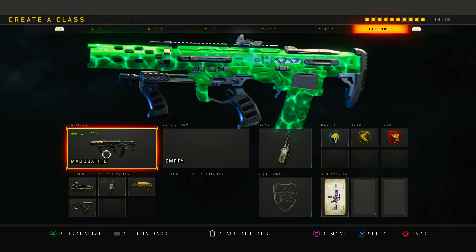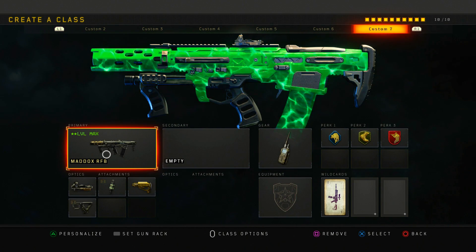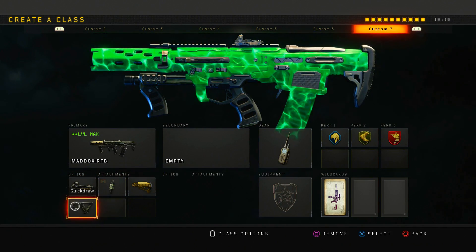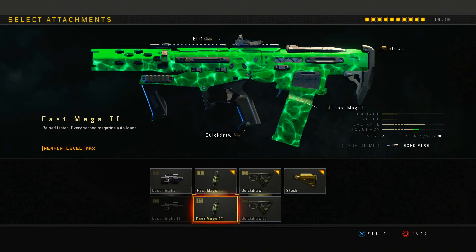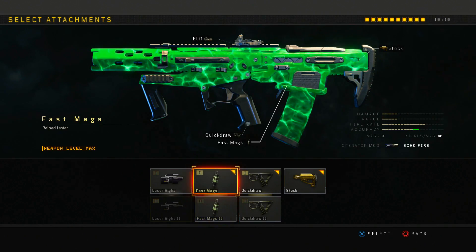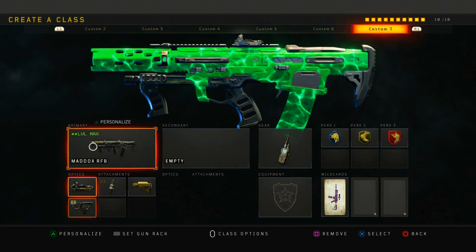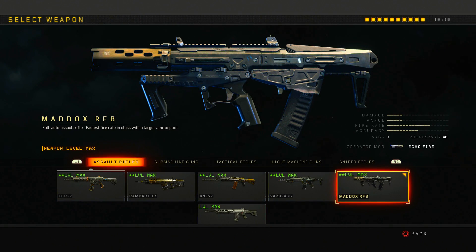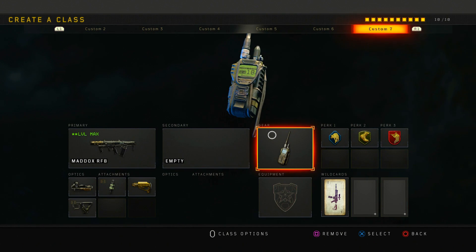Next is my Maddox class — probably one of my core classes, though you can use it in hardcore as well. I run ELO, fast mag, stock, and quick draw. I've also tried double fast mag and double quick draw — there are so many things you can do with the Maddox. The fire rate and accuracy on this gun make it literally a god weapon in hardcore.